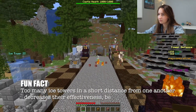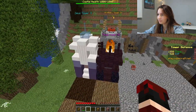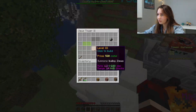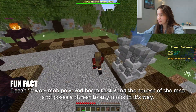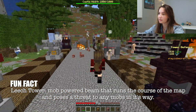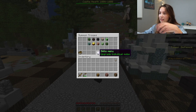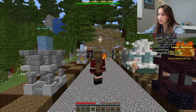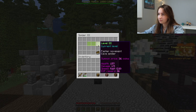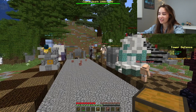I should have upgraded my gold. This person's putting up way too many ice towers next to each other and it's not gonna do anything. I almost have enough for a leech already. So the leech — basically you want to place it as close to the beginning as possible, because once mobs come in it charges up, and once charged it sends like a lightning bolt throughout the whole entire map, and whatever is in its pathway it will harm or kill.